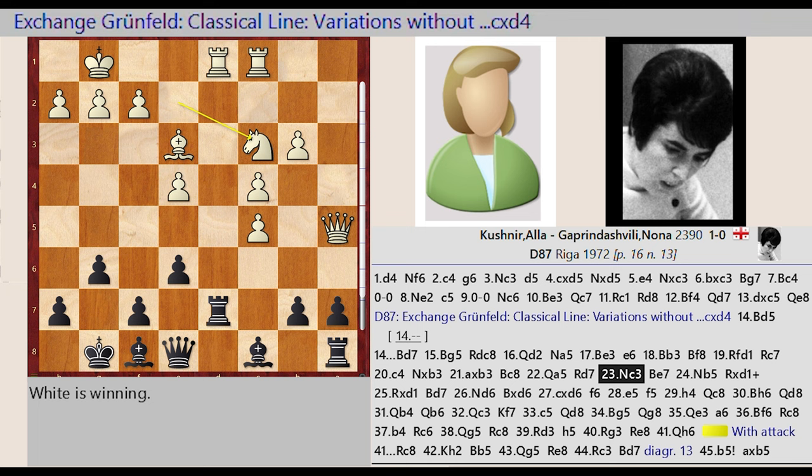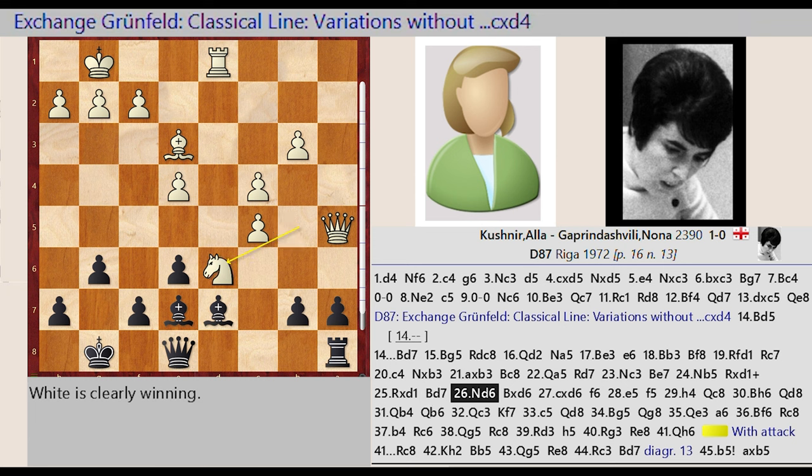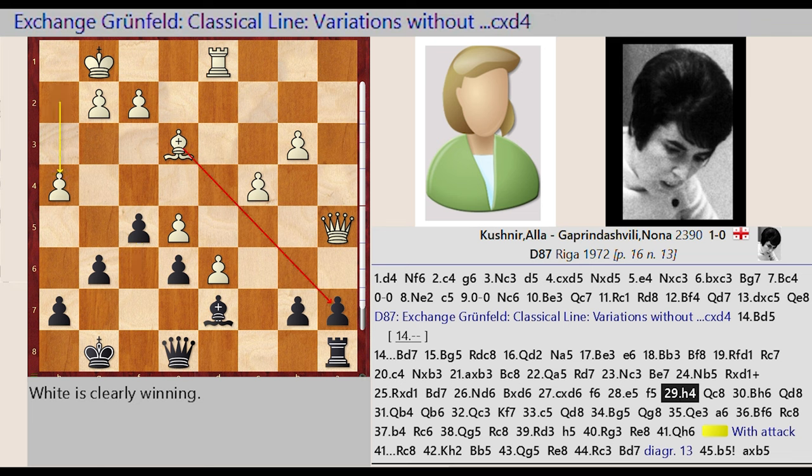Knight E2-C3, Bishop F8-E7, Knight C3-B5, Rook D7 captures D1, Rook C1 captures D1, Bishop C8-D7, Knight B5-D6, Bishop E7 captures D6, C5 captures D6, F7-F6, E4-E5, F6-F5, H2-H4, Queen E8-C8, Bishop E3-H6, Queen C8-D8.